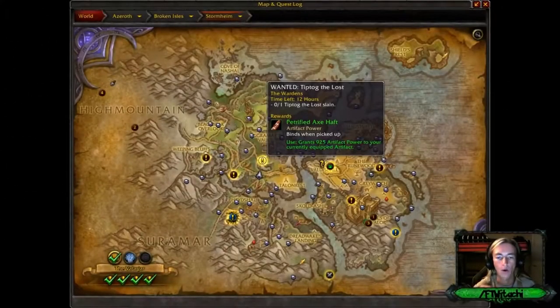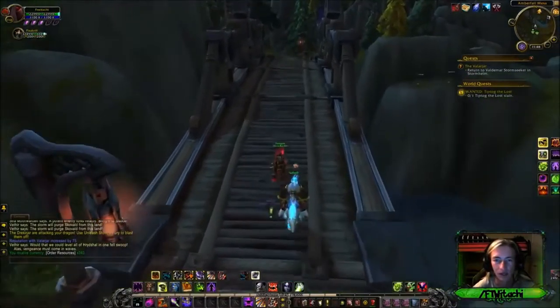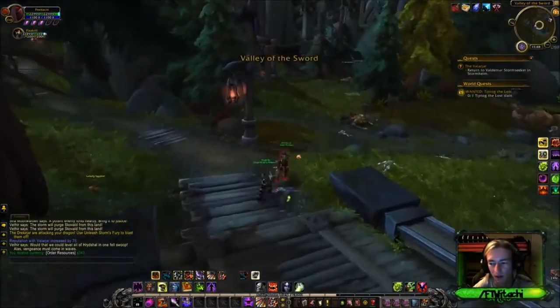Alright everybody, another world quest here in Legion. Wanted to tip tog the lost, giving you artifact power once completed. So without further ado, let's go ahead and make our way there — we'll be able to clean this one up pretty quickly. This is where he spawned, I'm assuming.